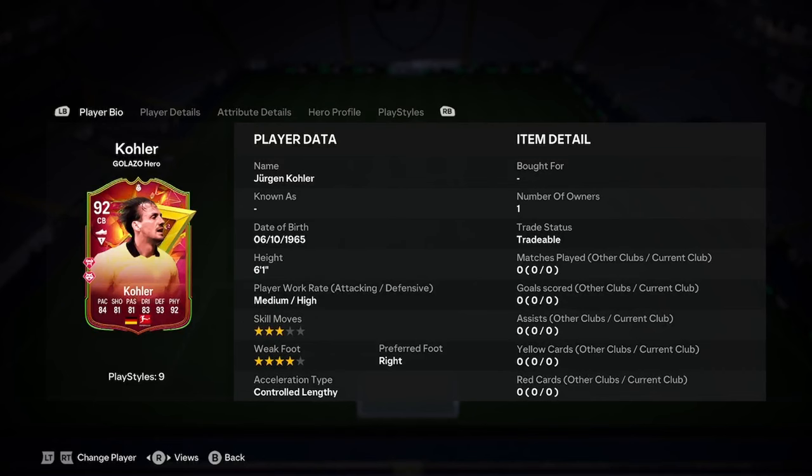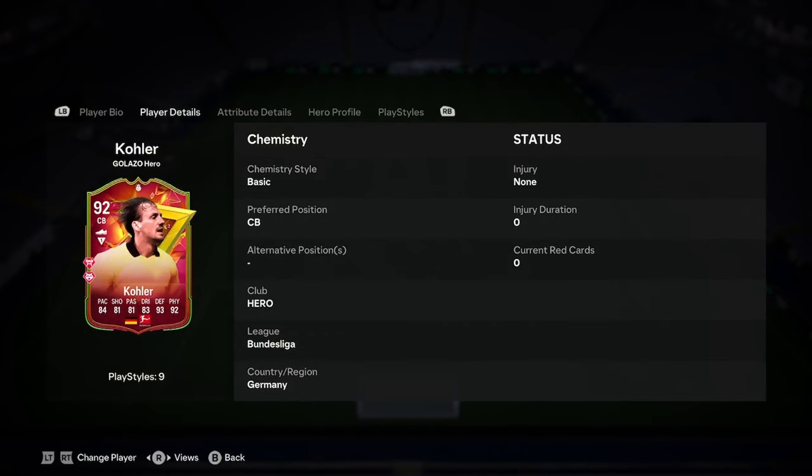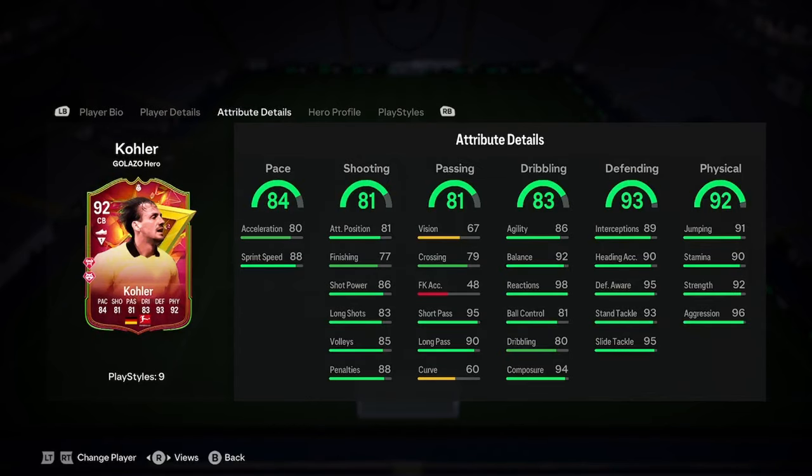I'm doing a player analysis on the new Jurgen Koeleic Galazzo hero card, so let's jump straight into this one. We have six foot one, medium-high, three-star, four-star, right foot, and controlled lengthy — brilliant start there. The pace looks insane, really good pace for a centre back.